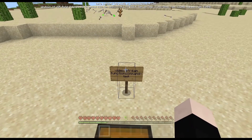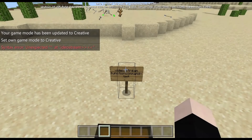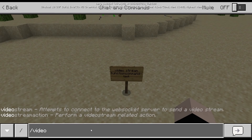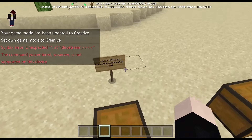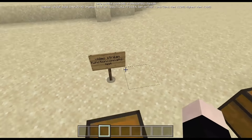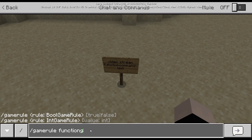These are new commands. So there's a new command called 'videostream' and 'videostream action.' It says the command you have entered is not supported on this device. I tried this on my phone also, and I'm on Windows 10 edition, so I don't think this command is in the game yet. But there's also a secret 'gamerule functionCommandLimit' which limits the function's command limit — 10,000 by default.